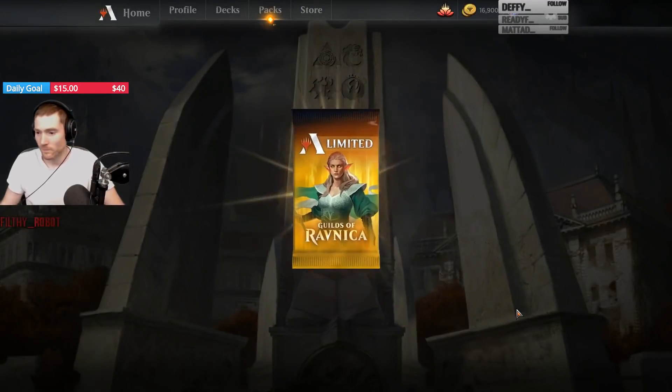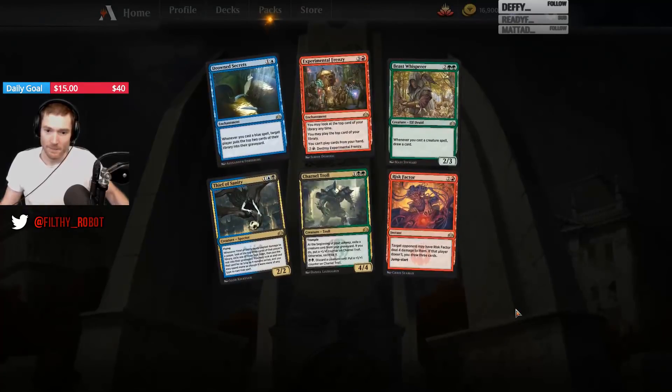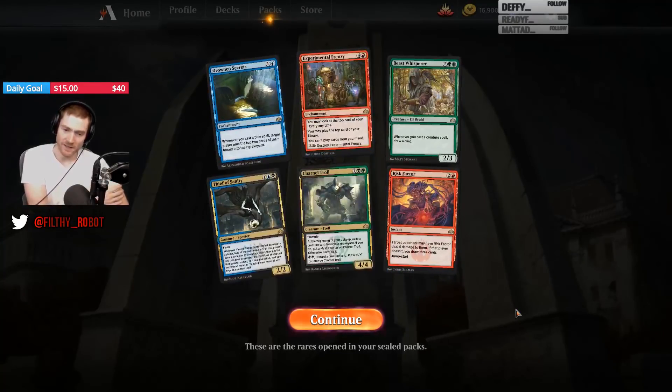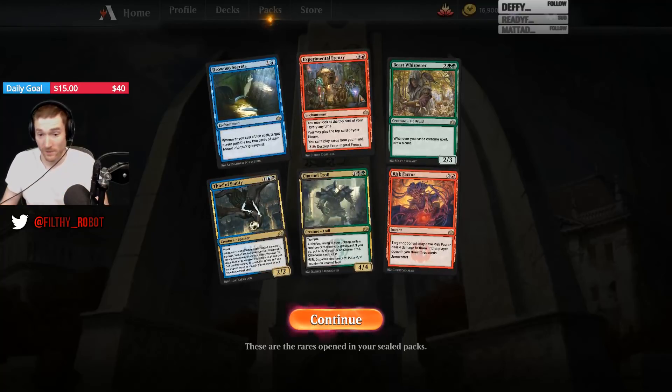Take a look what we got. Experimental Frenzy is fun. Thief of Sanity is fun. Charnel Troll is fun. Beast Whisperer is fun. And Risk Factor is fun. So this could be fun.